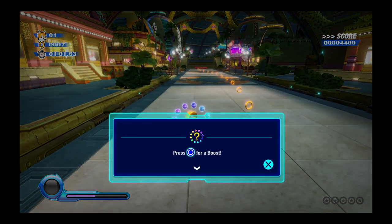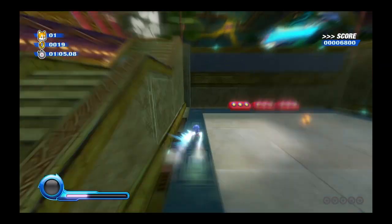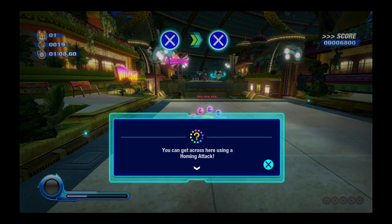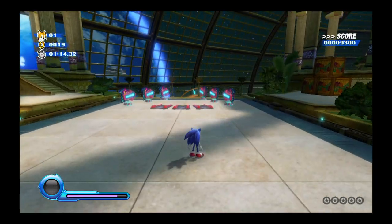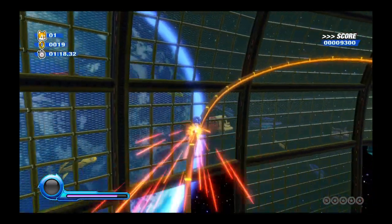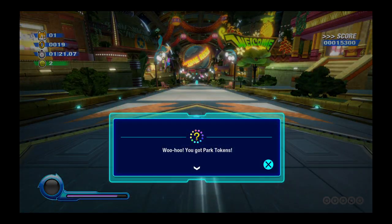Press the boost button for a boost. The gauge at the lower right shows your boost. You got park tokens — spend park tokens in the option shop.